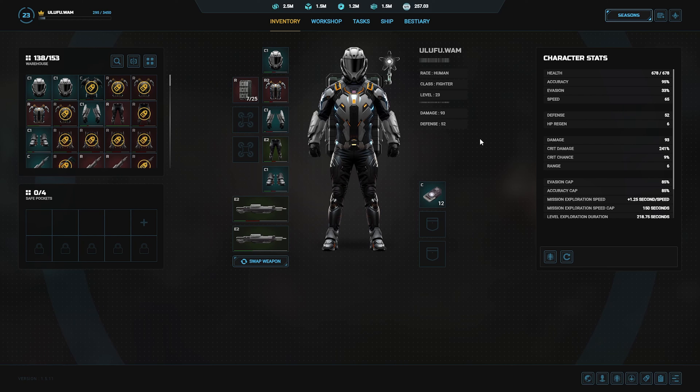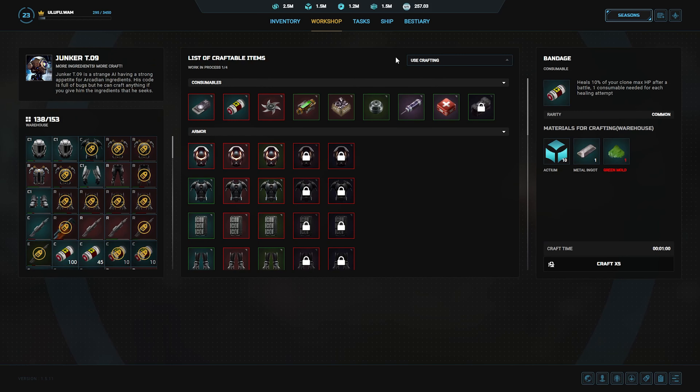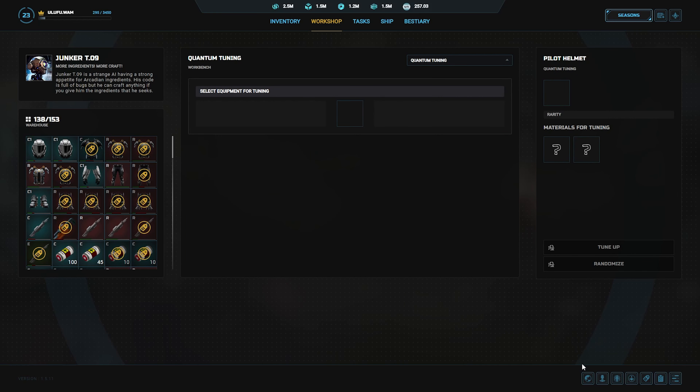The question is how do you go ahead and do the process? You're logged into your Shadow Depths game, you're going to go to Workshop, and then go down to that pull-down menu and select Quantum Tuning. The nice thing about Quantum Tuning is it does not take a crafting slot — it's instant.